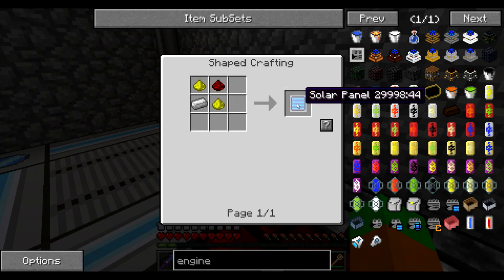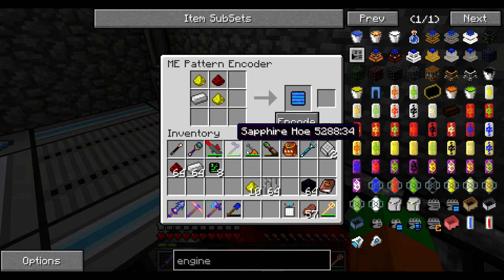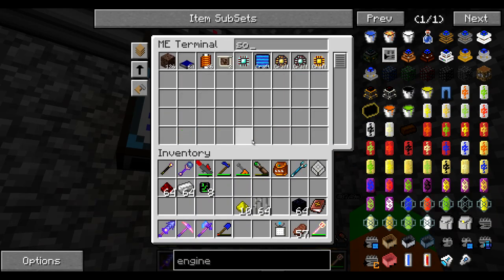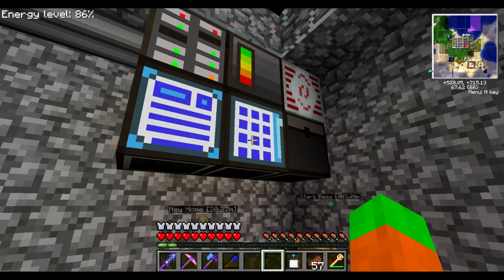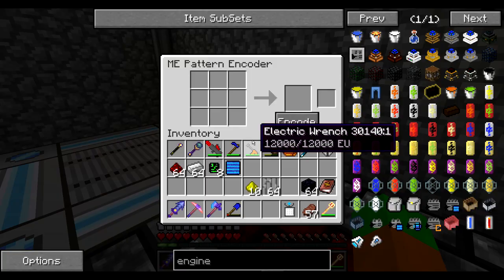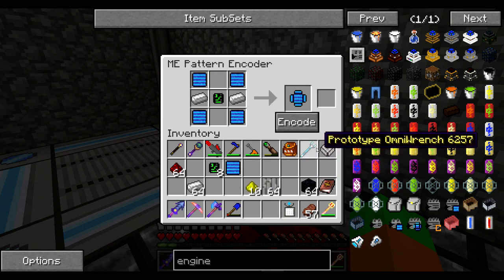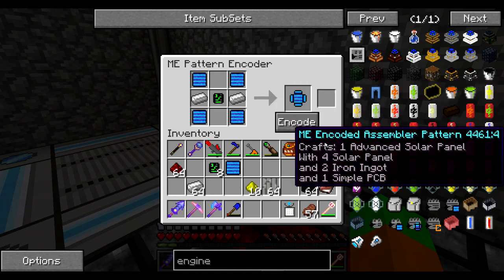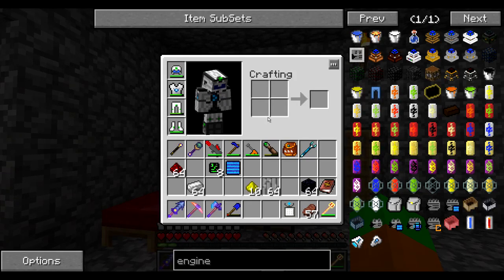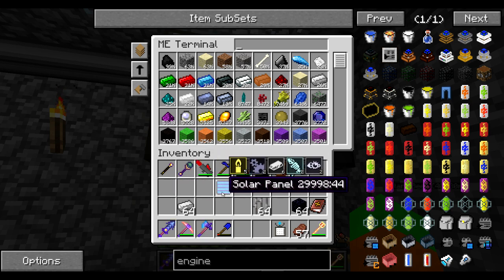For the advanced solar panel, let's create a solar panel recipe — one iron, two glowstone, and one redstone. Kind of pricey because I don't have so much glowstone, but there's nothing much I can do about it. Let's craft one and create the actual advanced solar panel — PCB in the middle, solar panels, and some iron in the sides. I don't have enough glowstone for the actual engine, so I'm going to go for a quick off-screen trip to the nether to mine some manually. I'll be right back.